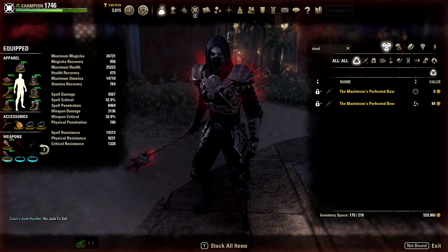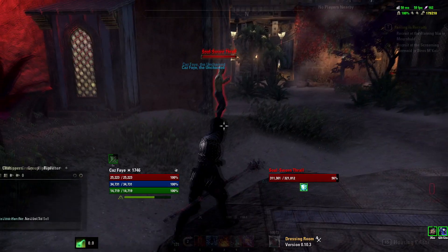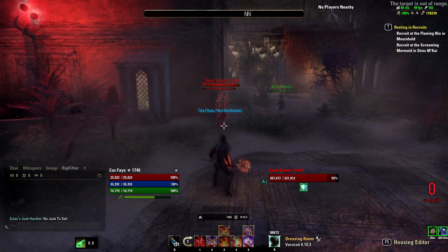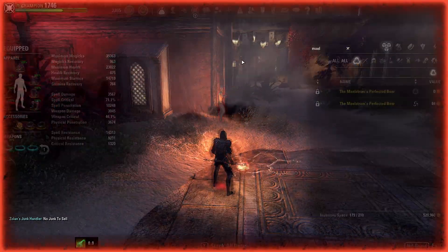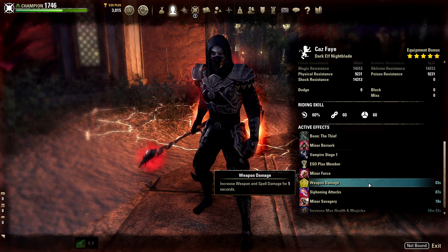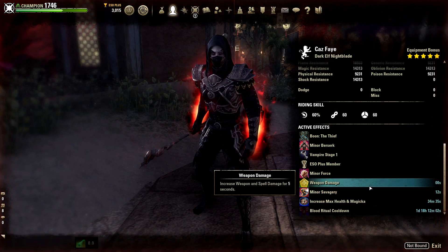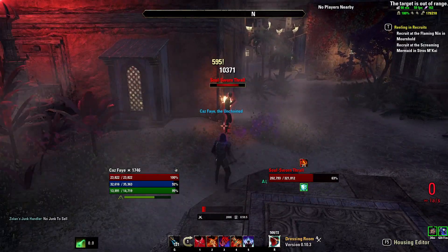But how are the effects of those glyphs applied? Whenever you attack on your back bar with a light or heavy attack, it will apply your glyph's effect. Taking the Berserker glyph as an example, light attacking on your back bar would give you increased weapon and spell damage for 5 seconds. Luckily there are more ways than just light attacks to proc the glyph — glyphs are also activated if you deal damage using a weapon ability. A lot of weapon abilities have lasting effects that continue to deal damage even when you switch back to your front bar, so if the ability keeps ticking it will reapply the glyph's effect after it runs out, even if you are on your front bar.